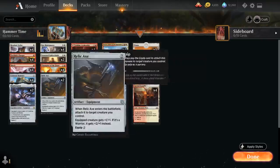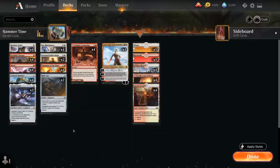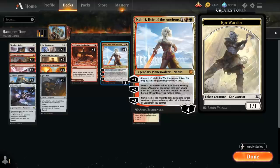We've got some other various equipment like Relic Axe and Shadow Spear that we can put on those creatures.